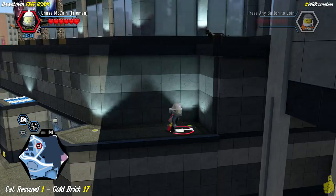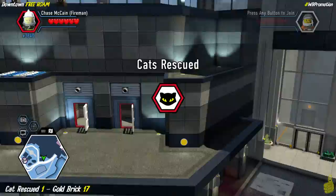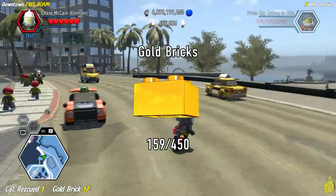We used a couple of wall run points and a climbable wall to get up to where this kitty cat was, and we rescued old Emmett. The cat has officially been stored away safely, thanks to a fish that we always seem to have in our coat pocket — that's kind of weird.